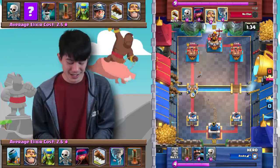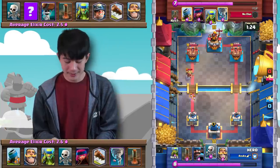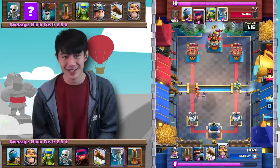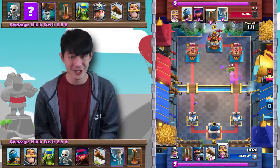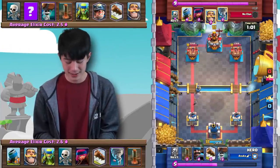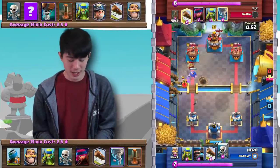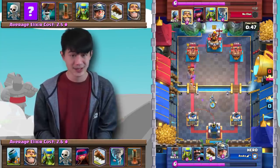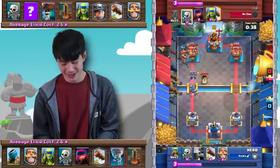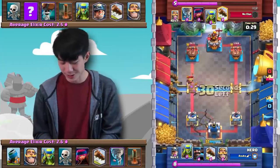Miner down — very smart defense: Knight, Log, and Skeletons actually stop any damage from going onto the tower. As we head towards double Elixir, Aaron's actually hovering the Firecracker because if the opponent gives him any chance to get chip damage with it, he's going to take it. But the opponent is smart and doesn't let that happen. Aaron gets another Earthquake down onto the tower. Heading into double Elixir, things look pretty good because Aaron has the spell cycle advantage. Knight once again catches the Miner. Defensive Mortar takes care of the Wallbreaker push, and Aaron just cycles another set of Earthquakes.